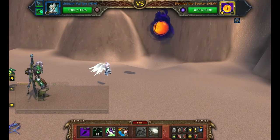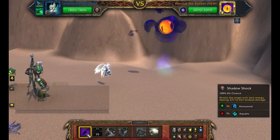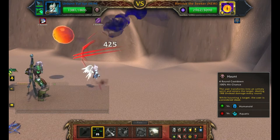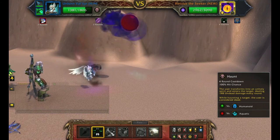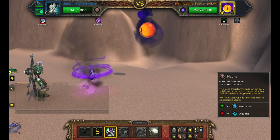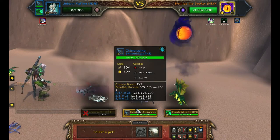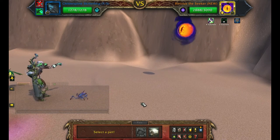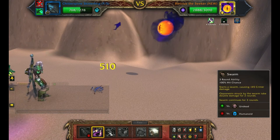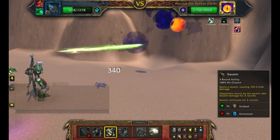Unborn Valkyrie comes in. Use Shadow Slash. Curse of Doom. Use Haunt. Cheddar Spine Skiddling comes in. Black Claw. Use Swarm.